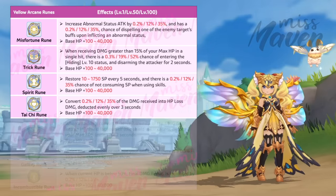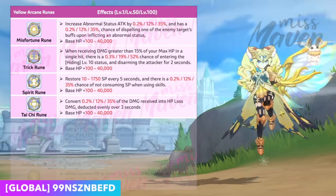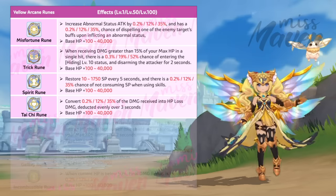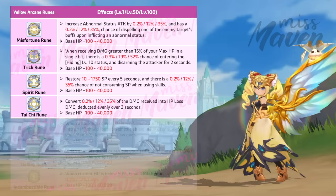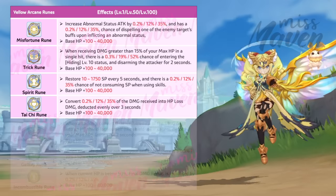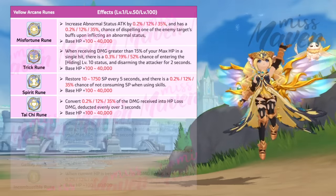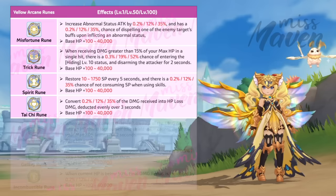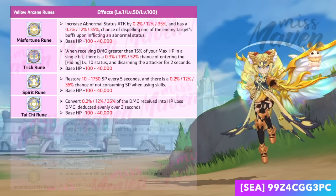Fourth is the Tai Chi rune, which converts up to 35% of the damage received into HP lost damage that will be deducted evenly over 3 seconds. This rune enhances survivability by giving players a window of opportunity to counterattack, escape from dangerous situations, or recover the damage taken using healing skills or items. It will also perfectly complement Hela's Bloodline of the Deceased buff, which can convert 100% of HP loss into healing.